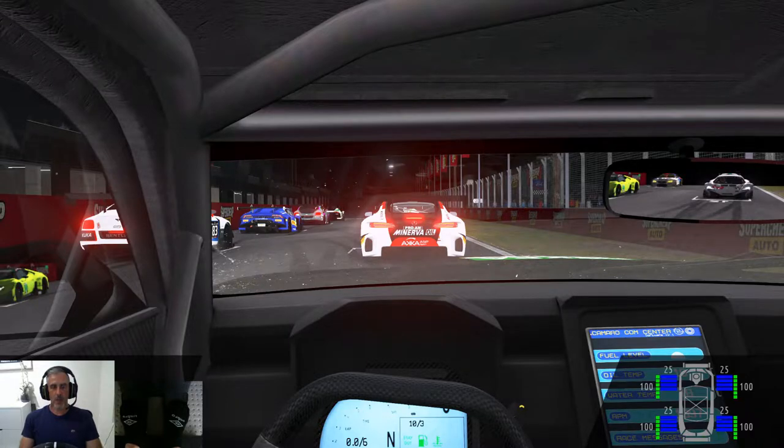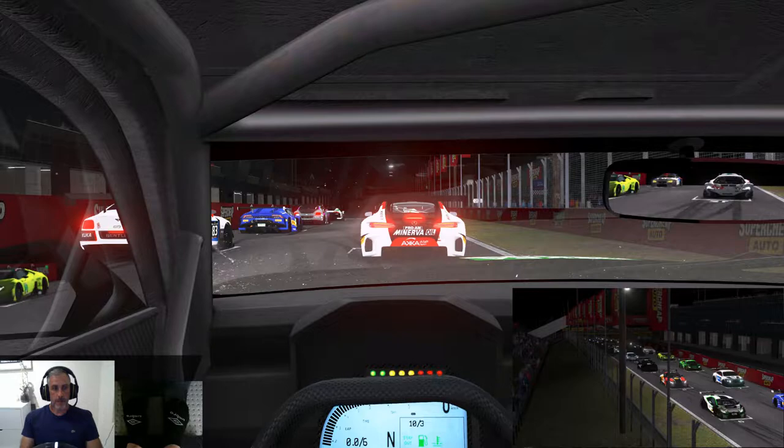Hi everyone, welcome back to the channel. I hope you're all well. This weekend in Oz it is a 12 Hours of Bathurst, so I thought I'd throw up the Endurance Series 3.0 mod for six laps with a 60x multiplier for time and a 5:30 a.m. start. I'm in the Camaro GT3 with 30 cars on the grid. The reason I'm using this mod is because it most closely matches the cars that are actually racing this weekend.